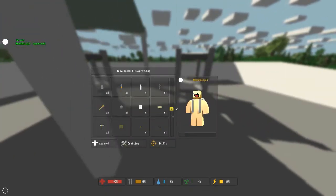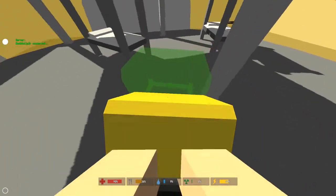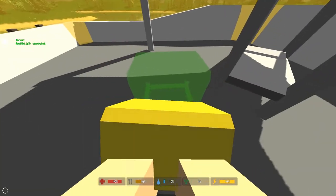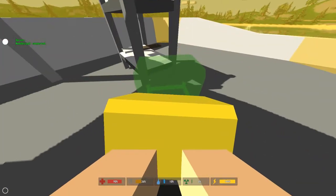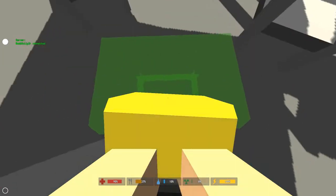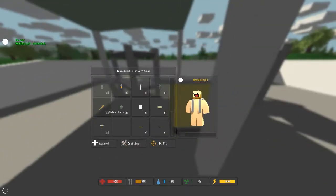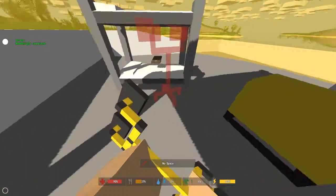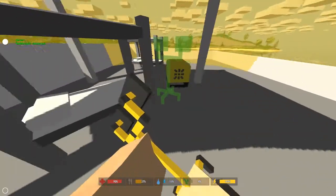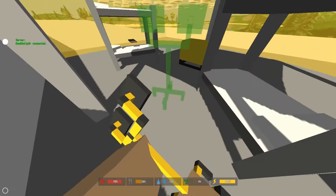Let's place this generator down — we can just equip it. As you can see, this is the vicinity that the generator will work in. I'm going to try to center it as much as possible so I can place lights anywhere in this vicinity. Anything within that yellow circle will be powered by this. I'm going to put the work light in a place that's fairly safe — the yellow circle is where I'll be able to get electricity from.